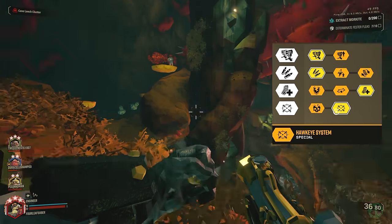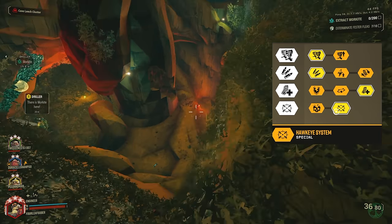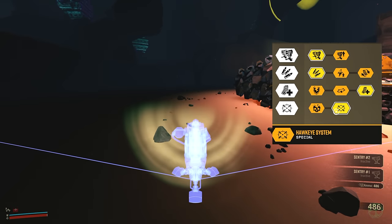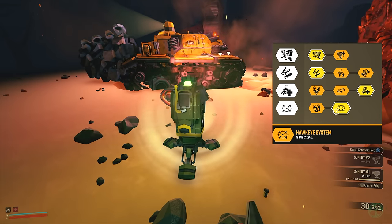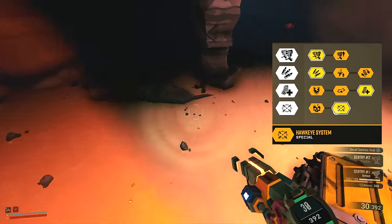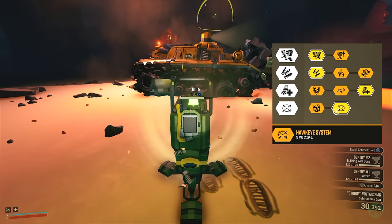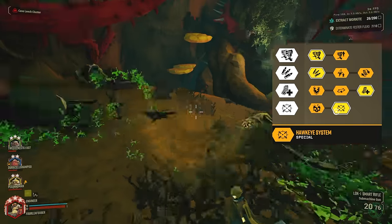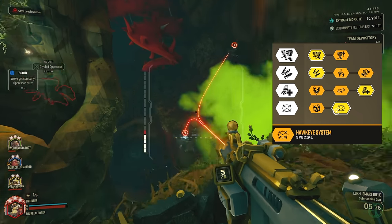I choose the Hawkeye system because that's another thing you don't have to micromanage. I love the Defender system — it has a lot of really good uses if you want to focus on defending a certain thing, like drill dozer missions. But for this build, you just want to set it and forget it. That's kind of what I call this turret mindset — a set-and-forget build where you just keep feeding it ammo and it'll do its thing. Then you can just focus on organic kills with the Breach Cutter and the Loki.